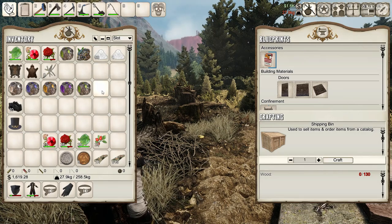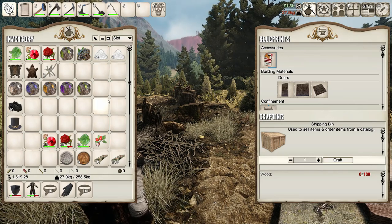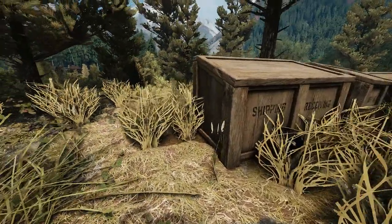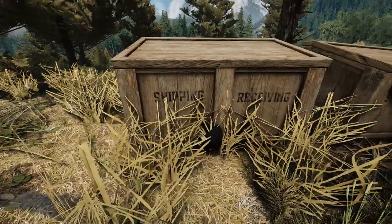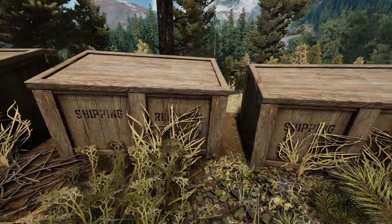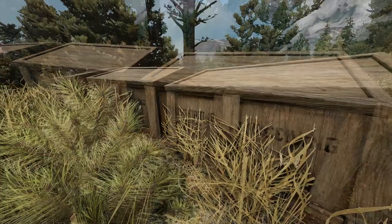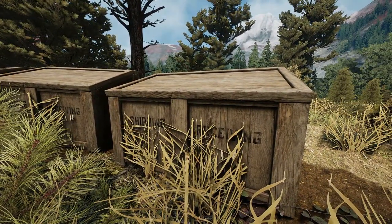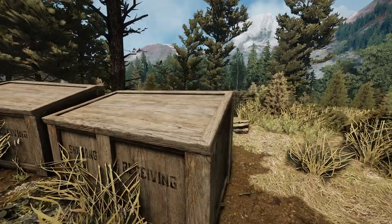You should not be selling everything you can just because your items have a certain value. Some things are way too cheap or are needed to unlock or craft a variety of things, and just in case those things are rare, make sure to think well before you sell them. What should you be really shipping and selling through the shipping bin if you want to get a good amount of money easily?